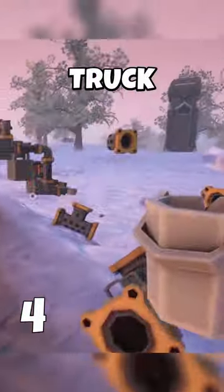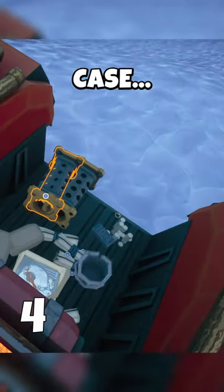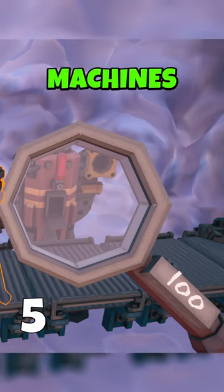It's not fun to run out of truck fuel in the middle of nowhere, so always bring a bucket with you just in case. Placing 5 lava filter hooks will guarantee that you only have to repair hooks, regardless of the amount of machines you have.